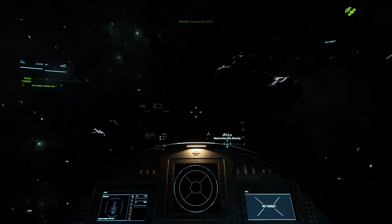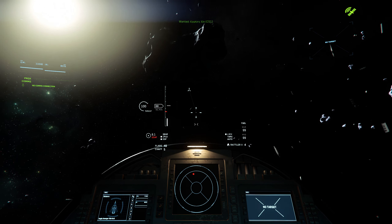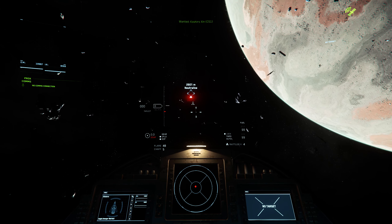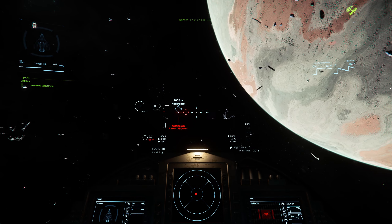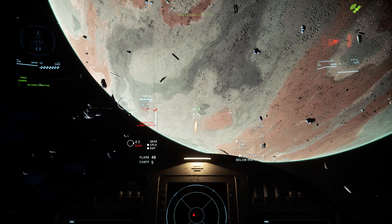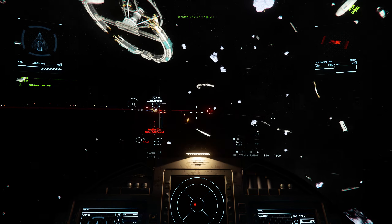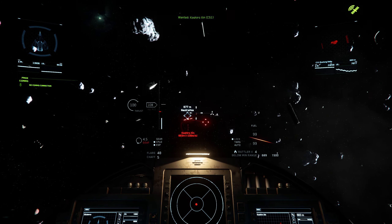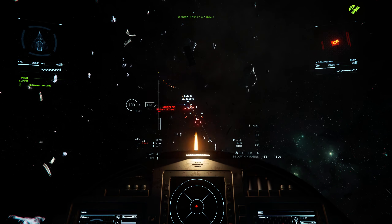Now you'll show up in the area. We've already got a contact. Notice how I put my speed limiter just above SCM speed, just above the red line — it's going to leave you more control. These weapons I have are not gimbaled, which means they're fixed, so I'm going to have to actually do my follow-up on the ship. What you want to try to do is get them either above or below so that they're a flat target — called pancaking.